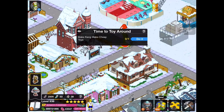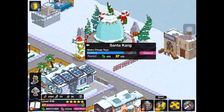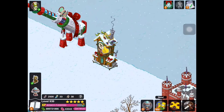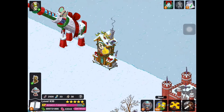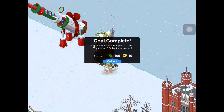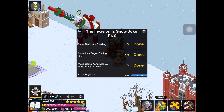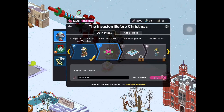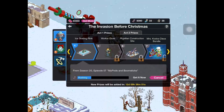Kang has some dialogue: 'Ho ho ho hooray Kodos, now we have our own version of the OSHA-violating toy workshop. Hurry, have them craft some cheap plastic toys that I'll get tired of in two minutes, throw away and then pollute the oceans with.' So we send Kang to make cheap toys. The building animation has chimneys and stuff start smoking and the clock going haywire. Next prize is the free land token.